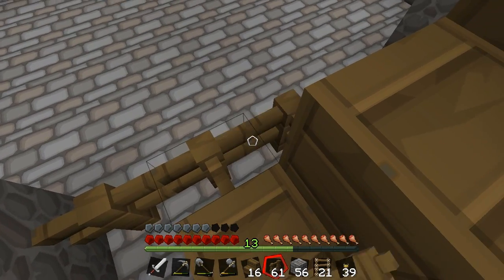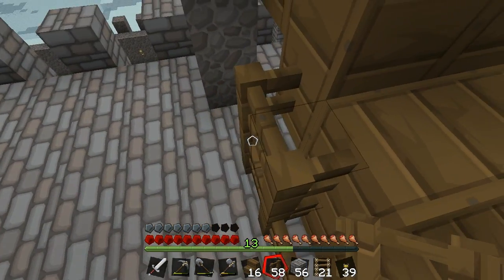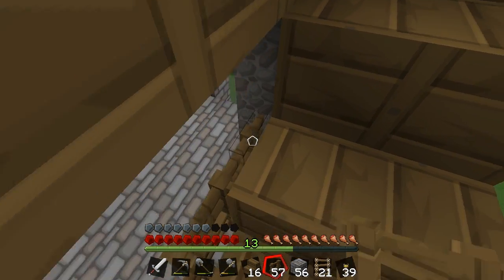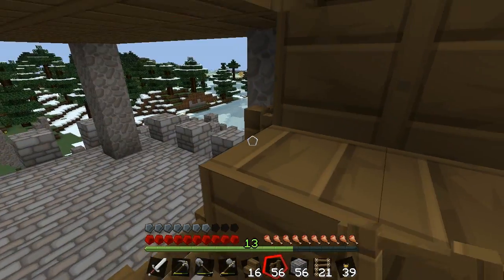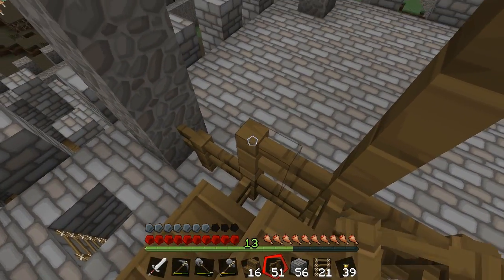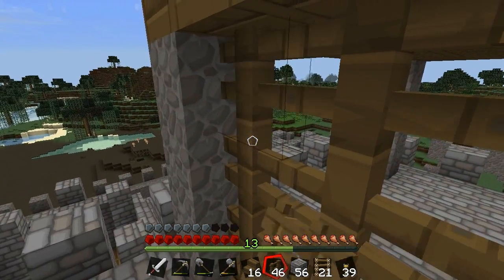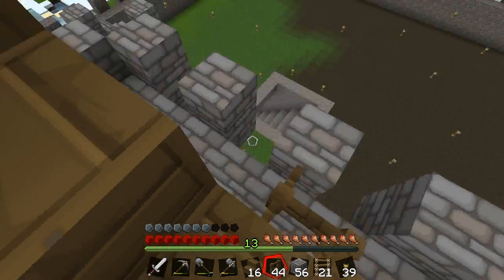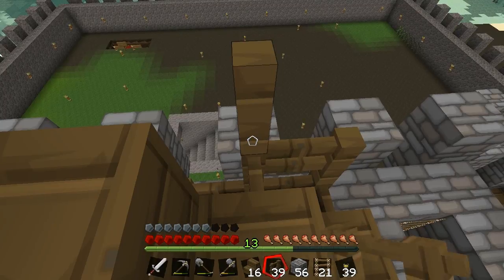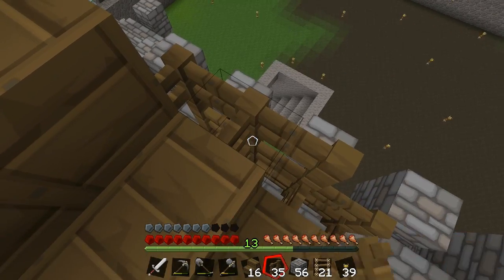I'm just going to start placing some safety fences here, just for our safety. Never take safety too lightly. You need to be safe at all times. Oh yeah, this is going to be great. I'm loving this already. We don't have any hard hats, actually. Do you like where I'm going with this? I really do. I'm going to need some steps, some wooden steps. Is there a crafting bench where I can make some of those? Yeah, it's just downstairs.